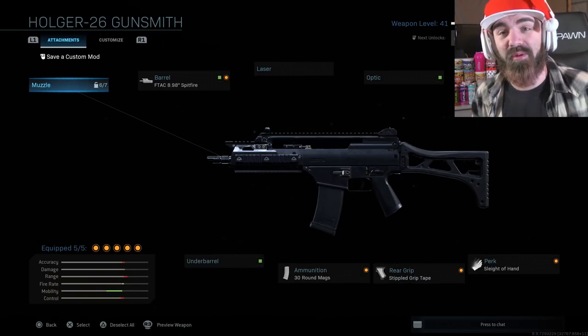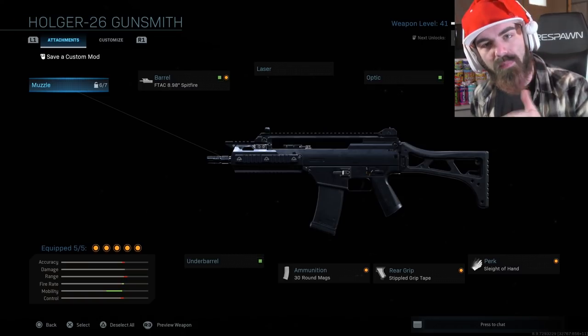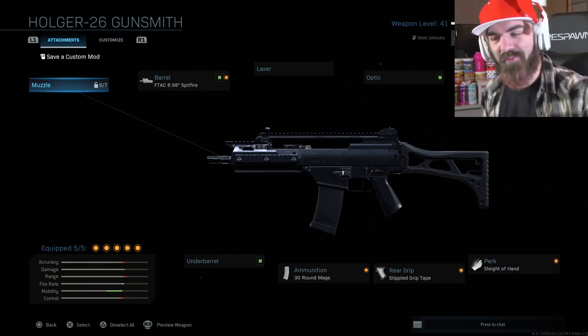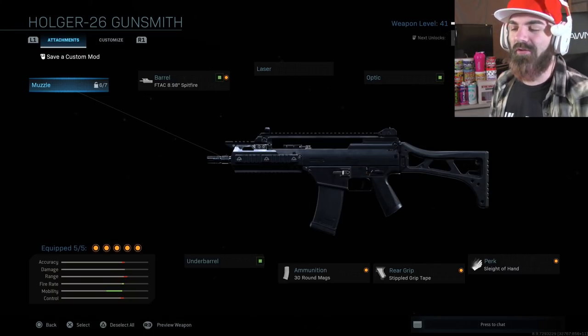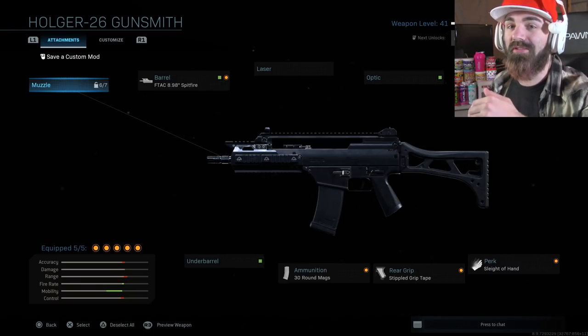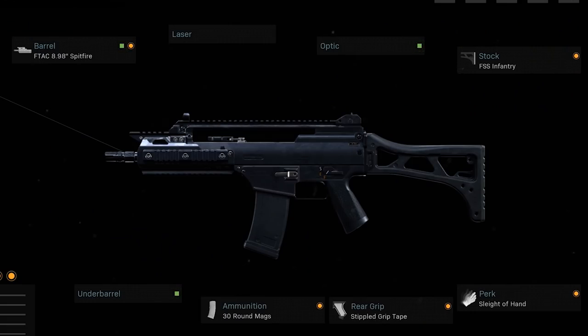Foxy Grimm, welcome to GSC with a brand new video. In today's video we're looking at the brand new Holger 26 weapon in Modern Warfare, but we're changing it up today — we've made this into the G36C. So you clicked on this video because you want the G36C in Modern Warfare — well, here you go! We have an F-TAC 8.98 Spitfire barrel on it, and the FSS infantry stock.